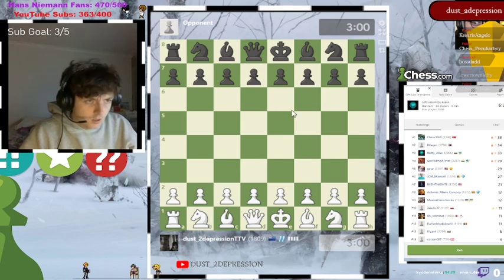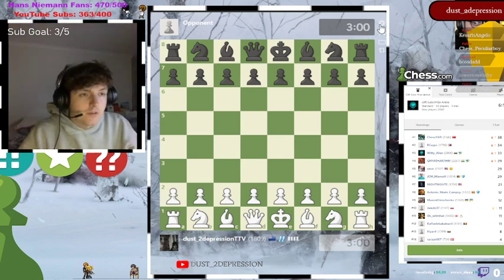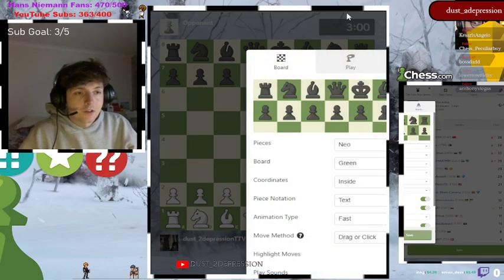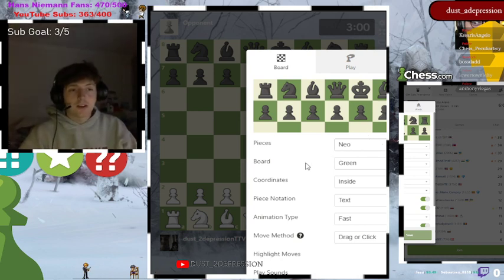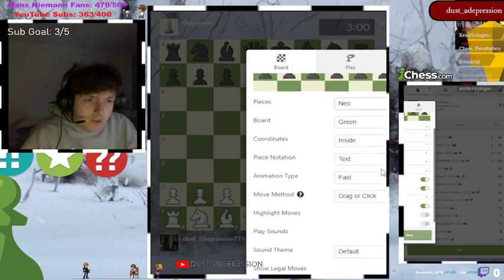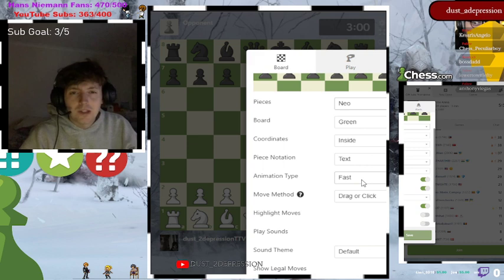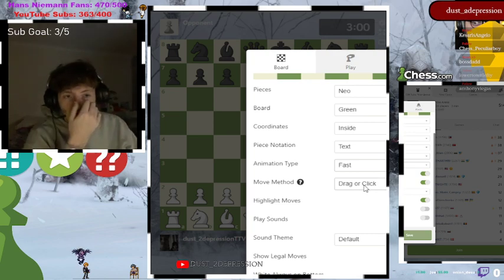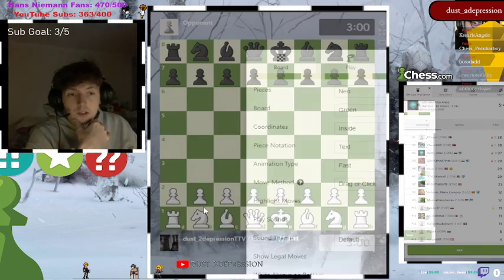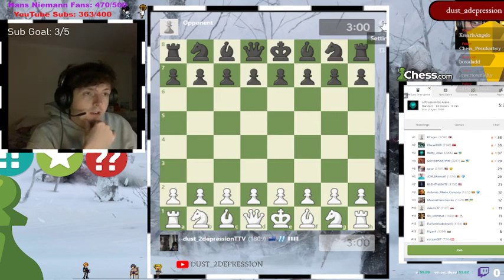You can enable pre-moves by going to any play board and clicking the settings icon. You want to enable a board that's clear — I personally prefer green because black against green is an easy contrast for the eyes, whereas black versus brown can be harder to see. You also want to set the animation type to 'fast'; you don't want your pieces moving slowly, it makes you feel slow. Your move method depends on preference — I like drag and click, but personally I drag pieces.